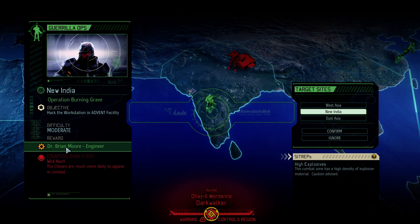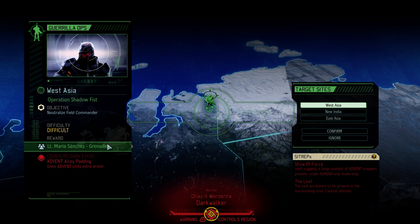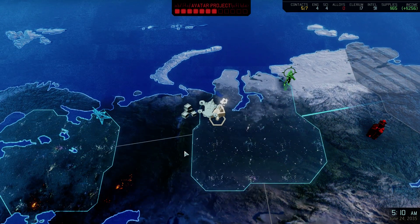Let's see the other options: an engineer, but the Chosen are much more likely to hunt us. There are lots of explosives — don't like the sound of that. This one will be left behind; we can be captured on every covert action. But we get a lot of supplies — I think this is the most dangerous dark event. Intel suggests a large amount of Advent troops, so it's going to be Advent only, no aliens. This sounds more manageable. I think I will do it, but I'll bring my doctor because of all the poison that's going to be present.